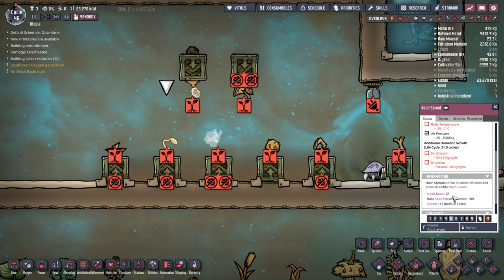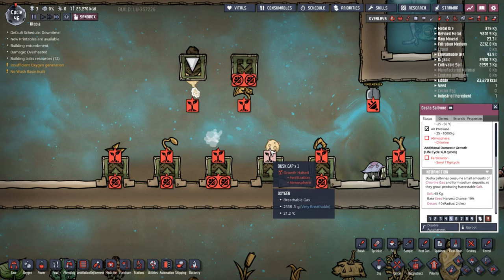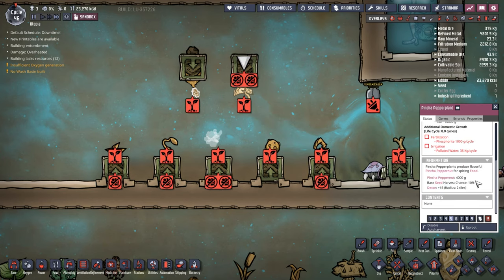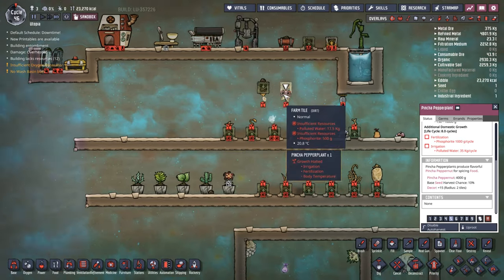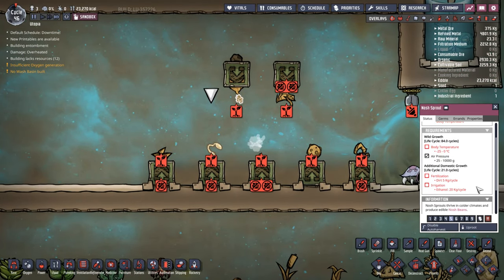The Nausea Sprout gives you 12 beans per harvest, which is a significant amount. For comparison, Dust Caps give you a single mushroom at 2,400 calories, and Pinch of Pepper gives you 400 grams which is generally four serves when it comes to your different cooking machines. So you've got to keep that in mind - but that is a lot of ethanol per cycle for the Nausea Sprout.